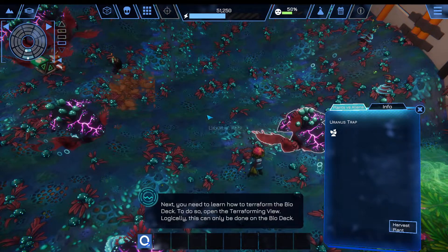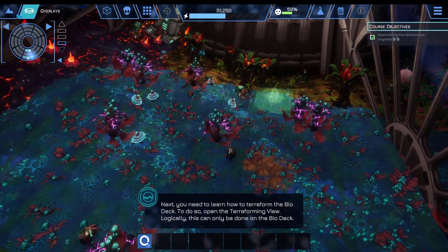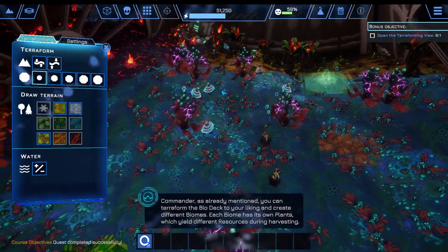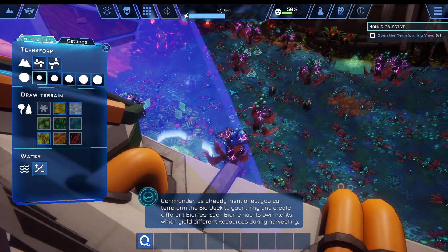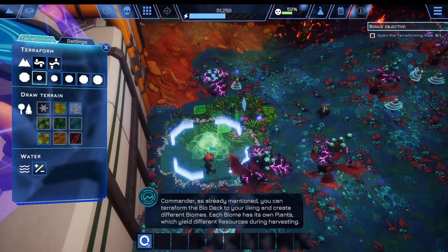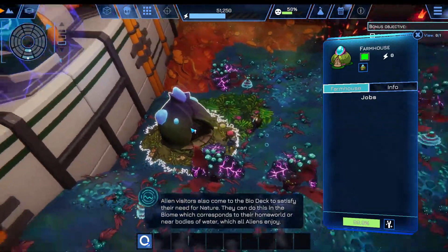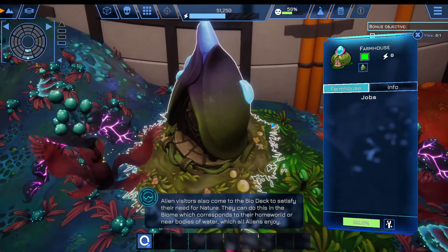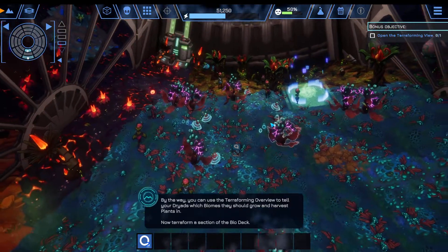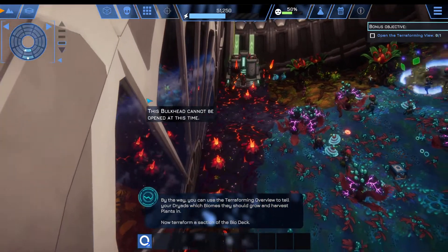[In-game]: Manual harvesting of the plants can be rather laborious. Fortunately, you can hire dryads to harvest mature plants and grow new ones. I strongly advise you to make use of them. [Commentator]: Let's get some dryads because the game wants us to be really cool about it. [In-game]: Congratulations, Commander — you have successfully hired some dryads. Next, you need to learn how to terraform the biodeck. You can terraform the biodeck to your liking and create different biomes. Each biome has its own plants, which yield different resources during harvesting. Alien visitors also come to the biodeck to satisfy their need for nature.